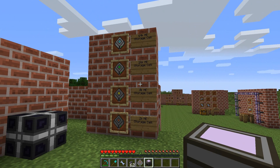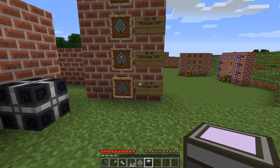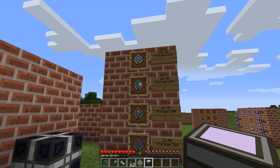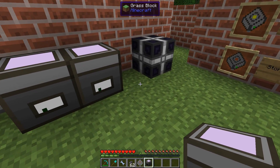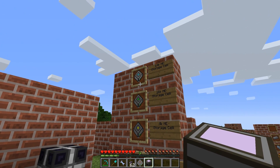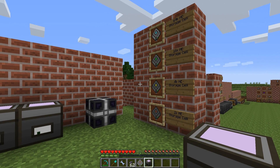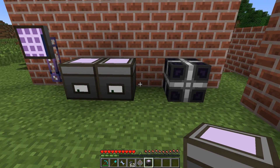First, storage cells come in different sizes: 1K, 4K, 16K, and 64K. The bigger they are, the more items you can store. The 1K is enough for this example. The only difference in crafting recipes is that bigger ones are more advanced and require more material, but they are crafted in a similar way with a housing and a storage component. Now let's move on to networking these together.